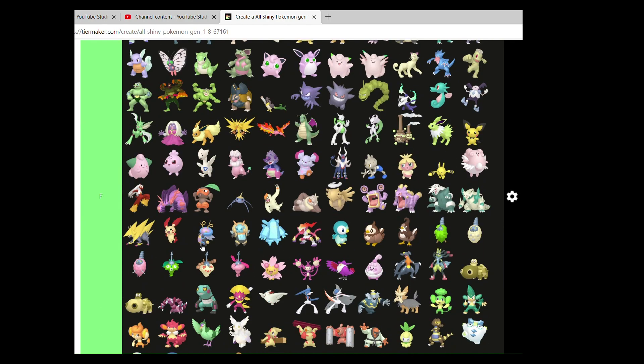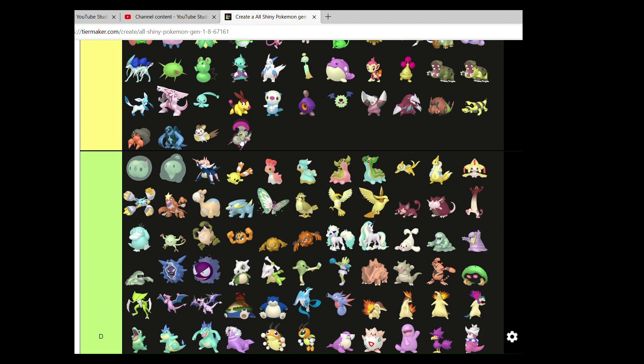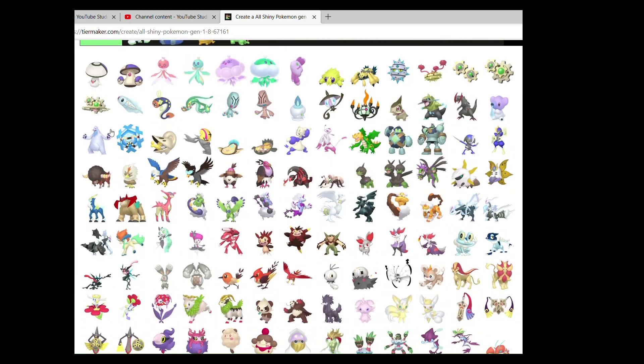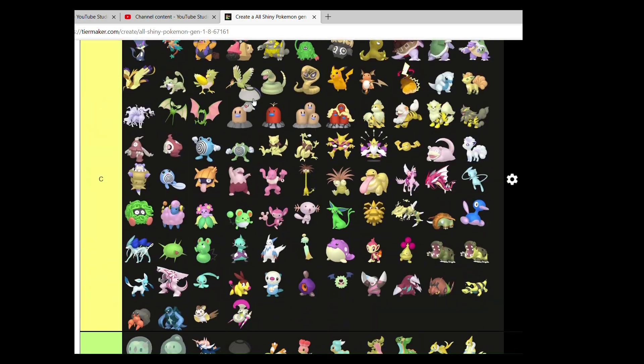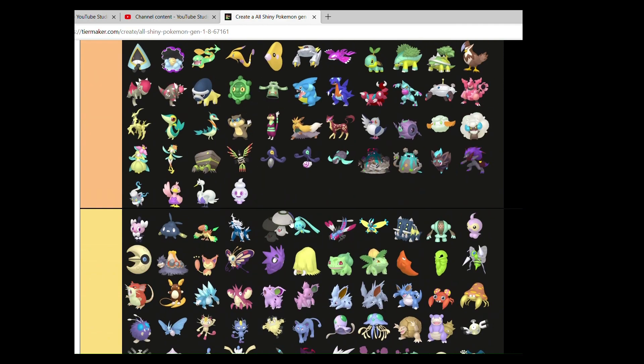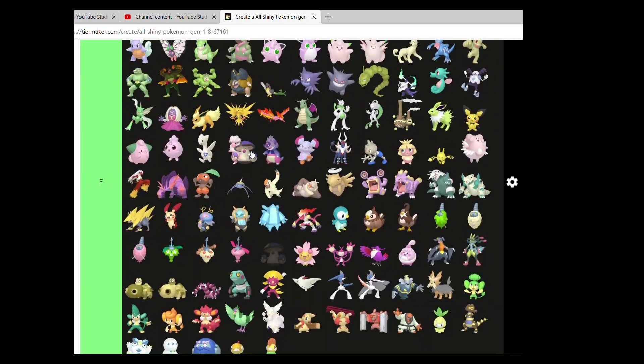Not a big fan of Karrablast. Escavalier is average. Foongus and Amoonguss — I like them. I like their what looks to be a Great Ball or a Master Ball design.